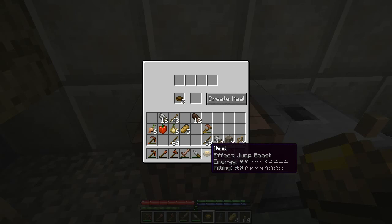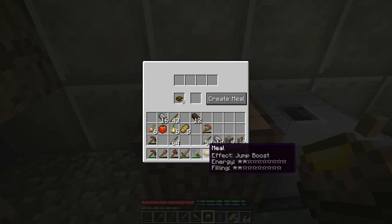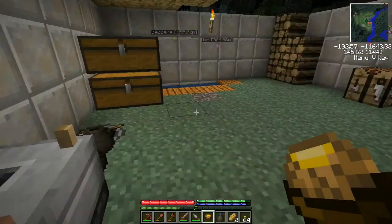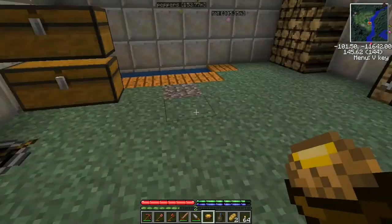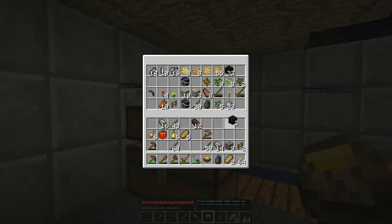Special effects you can get include night vision, haste, speed, and things like that. The meal only fills two bars right now, which seems like a loss considering the bread fills nearly two bars by itself — but wait until we cook it.